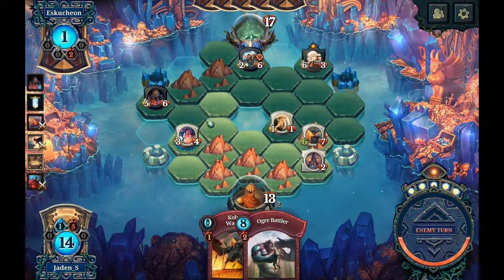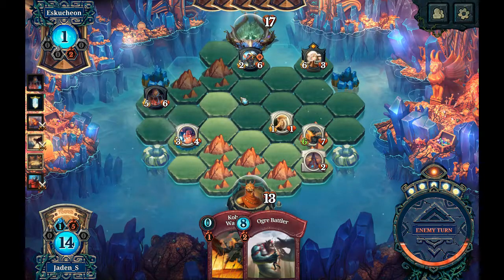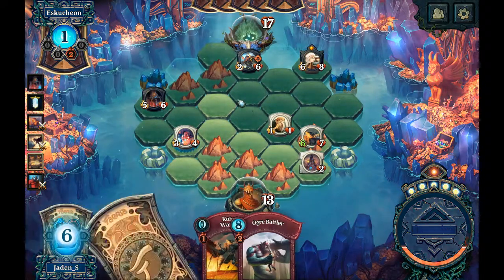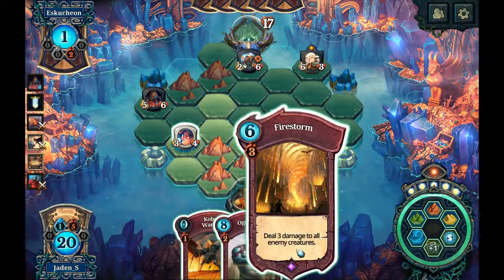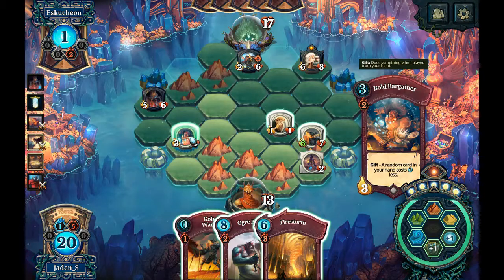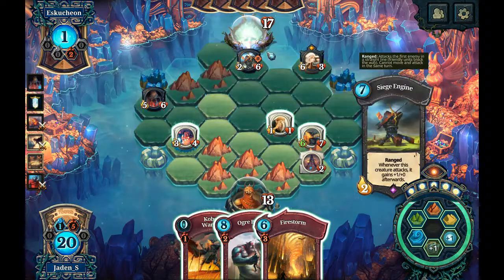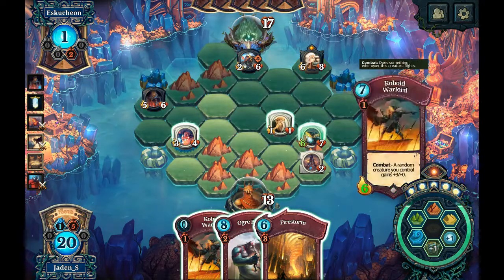It's probably gonna be mountain here, ogre battler to threaten both sides. Especially now that he's just claimed that. Three damage to all enemy creatures — that is perfect. Looks like there's gonna be a firestorm because that'll deal three and three. Three kills, three leaves alive. I could just literally move the village elder up there to block the shot for now.